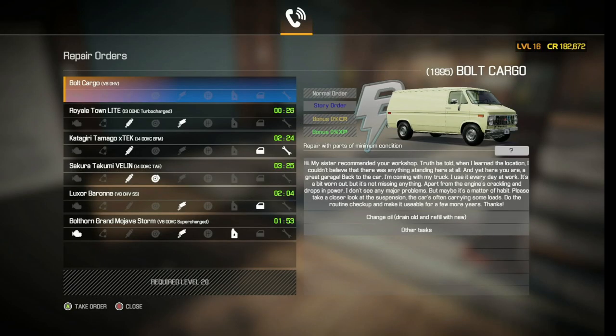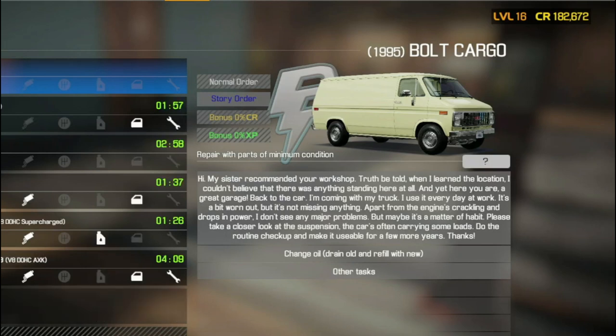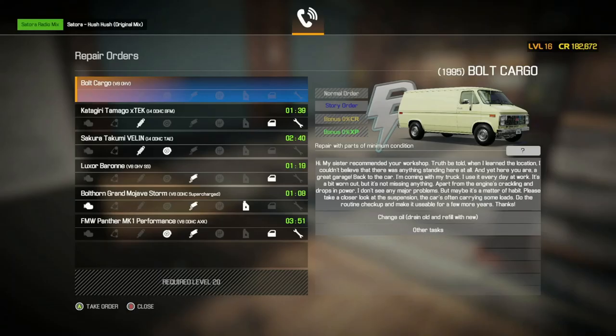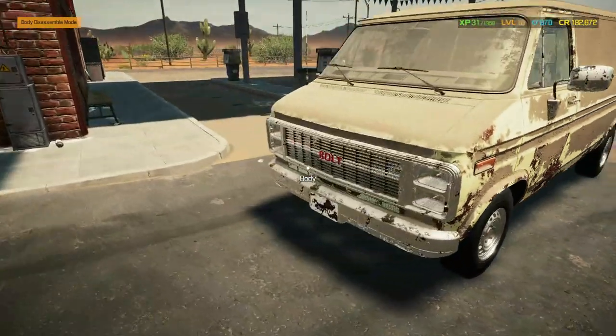Let's go and select it — we've got the Bolt Cargo V8 18 van. The job reads: 'Hi, my sister recommended your workshop. When I learned the location I couldn't believe there was anything standing there at all, and yet here you are. I'm clean with my truck, I use it every day at work. It's a bit worn out but the engine's crackling and drops in power. Please take a closer look at the suspension — the car's often carrying loads. Do the routine checkup and make it usable for a few more years.'